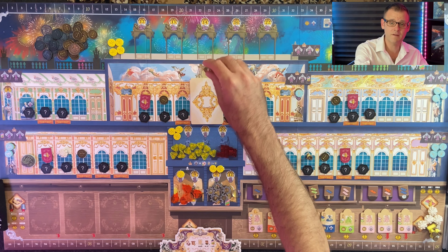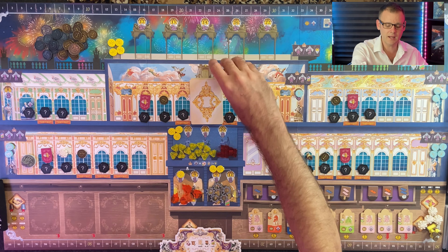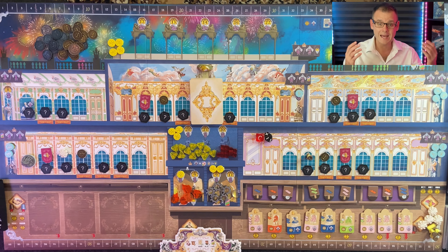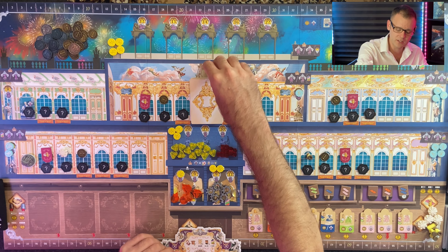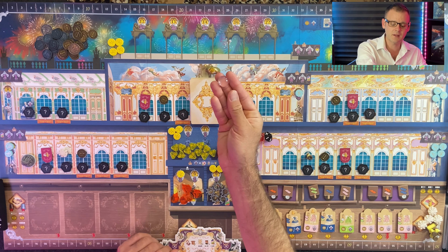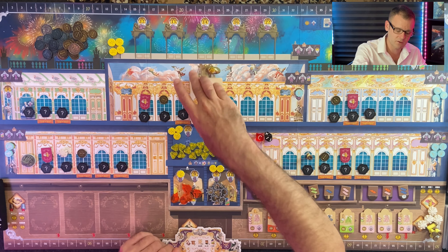Take the queen's favor token and place it anywhere on the board — I like to put it right here on the mural. If you don't have that token, you can use another one of the Nemesis slime markers. It doesn't matter, but if you have it, it looks nice.